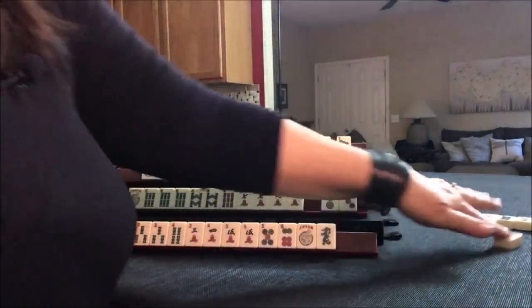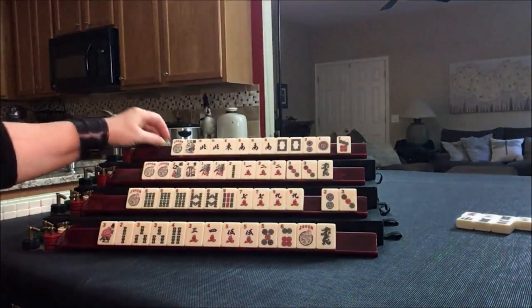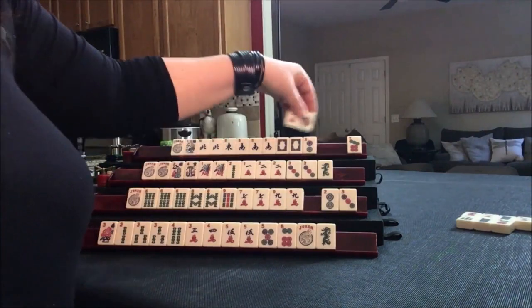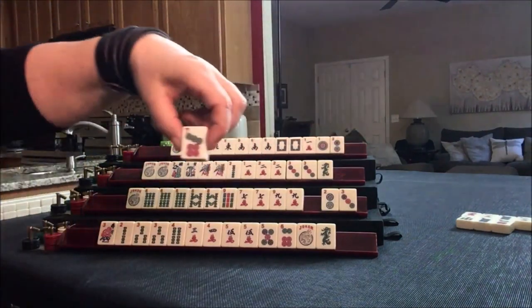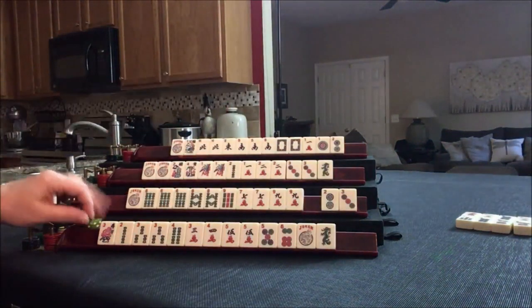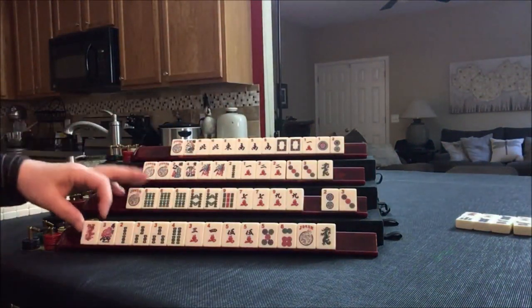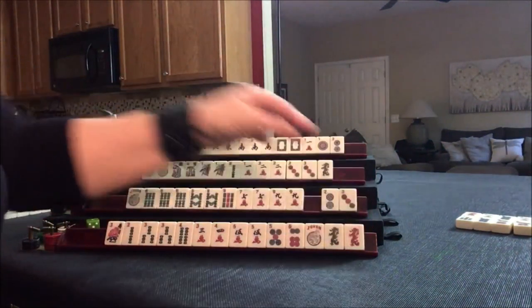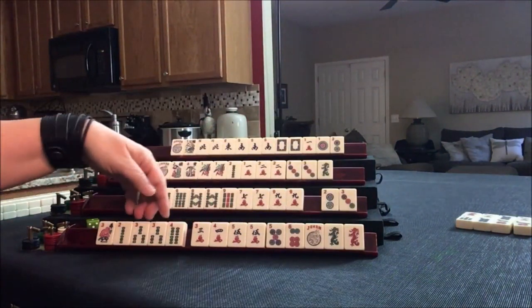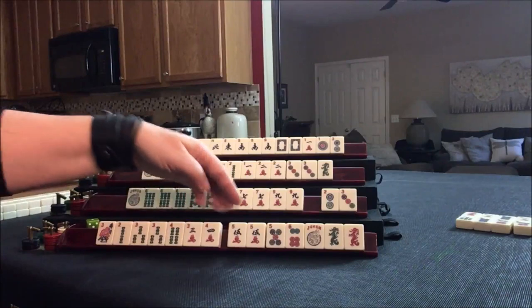1 crack. Maybe north and south with 1s — it's a long shot. 7 dot, keep your options open. Red. We have 2, 3, 4, 5, 6 and 3, 4, 3, 4 — joker bait. Let's get rid of the dragons.